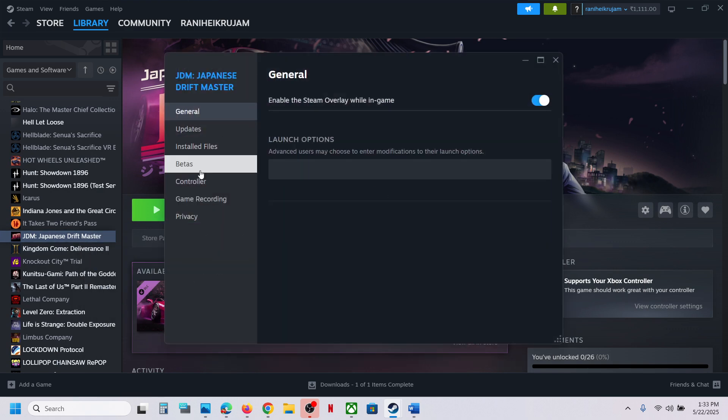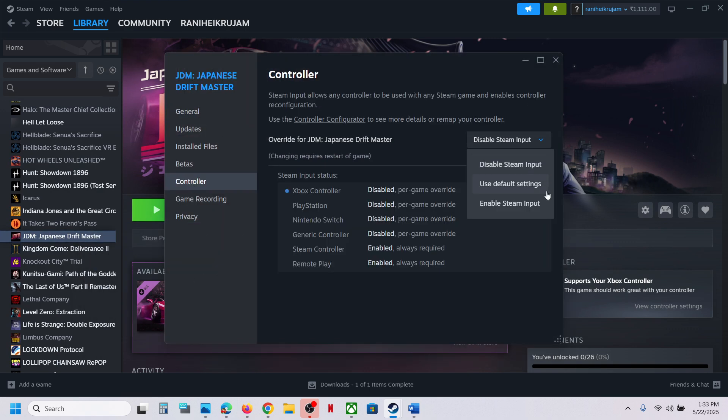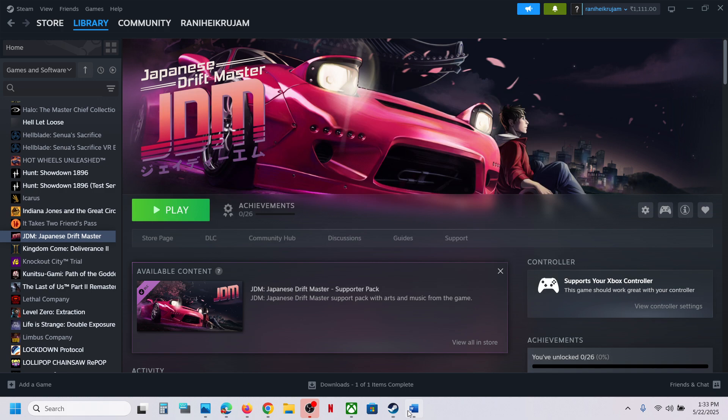If disabling does not work, you can enable Steam input and then relaunch the game and check. For many players, disabling Steam input has worked.